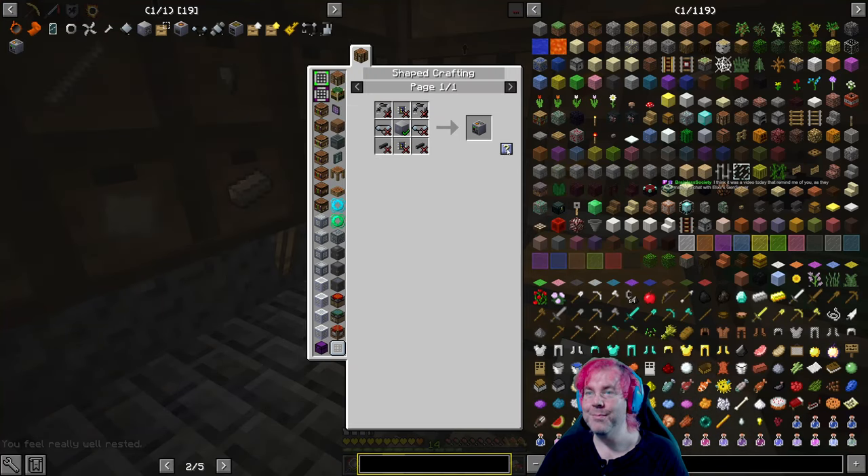Yeah, assembling machine. I think it was a video today that reminded me — they were making a chat with Elixir's Phoenix server. After the stream yesterday I pushed up some additional stuff to the branch and the pull request for Glowing Telegram — pulling in a dependency like a WebSocket client and some initialization stuff.